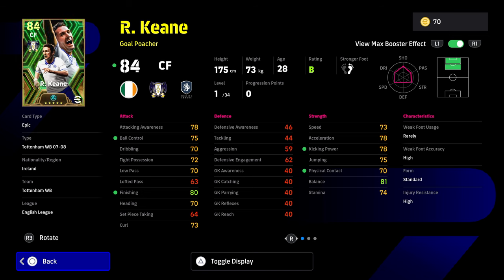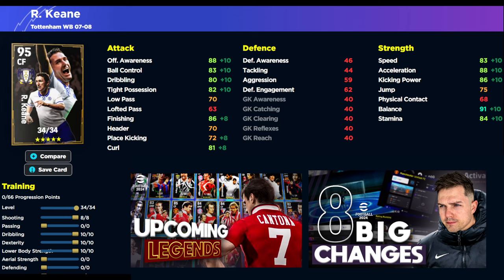Fighting spirit, acrobatic finishing, first-time shot, long-range curler — this card has a couple of really nice skills. But that low pass is a bit of an issue. All of these cards are now balanced, way more than they used to balance them before. The issue with Robbie Keane is his passing. This is the build we've gone for — a very simple 8 into shooting, 10 into dribbling, dexterity and lower body. That is going to get you, with the manager boost and the booster boost, 90 attack and awareness, 90 finishing, 85 speed, 90 acceleration, 90 kicking power, and 93 balance.